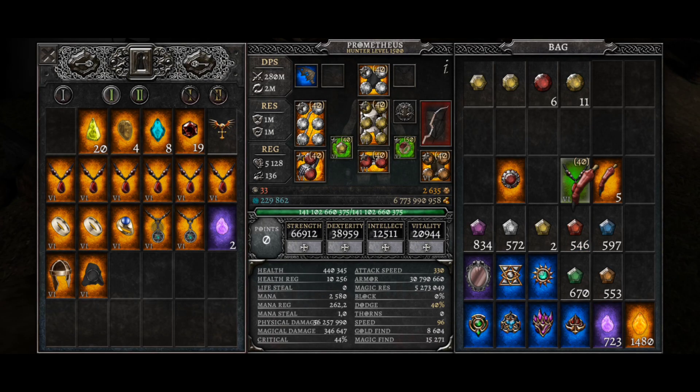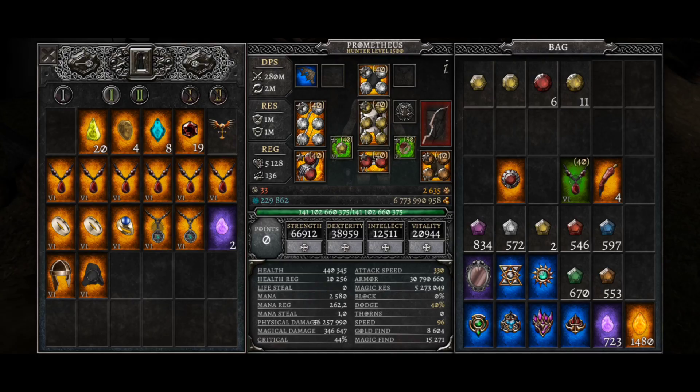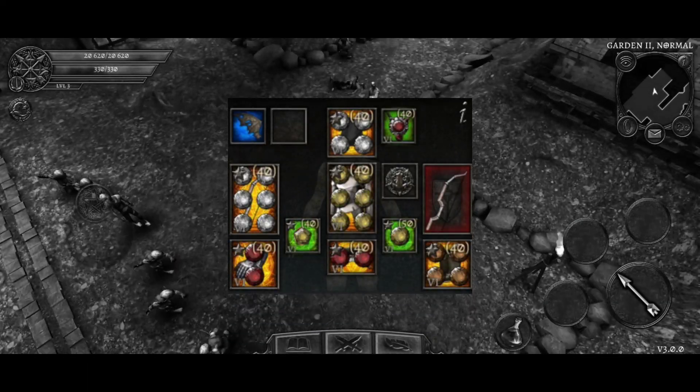If you don't have a socket in your gear, you can add one with a demon finger. Here's how many gems you can put in your gear.